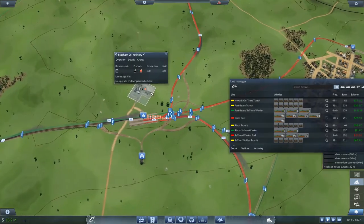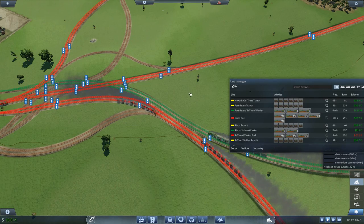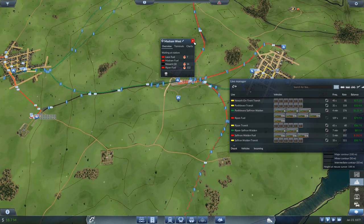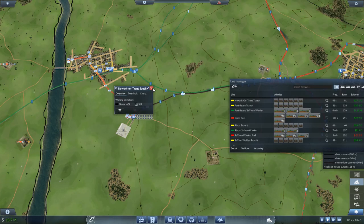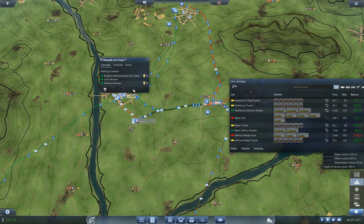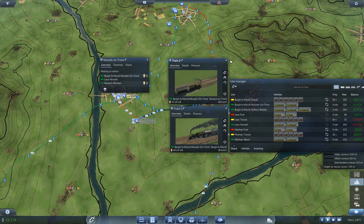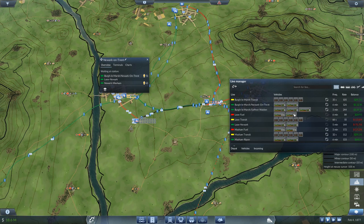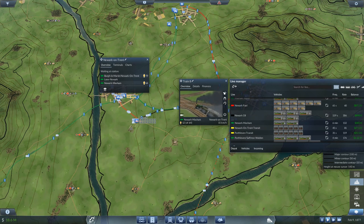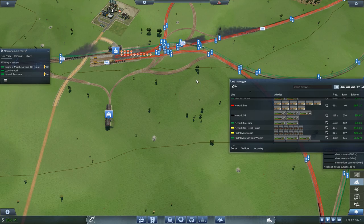Let's go check on this situation — still holding up. These seem to be rolling pretty good. I want to check the timing on them. How much is this going to Rippin? That was actually 200, so it's gone down quite a bit. Okay, that's doing good. Huge amount of people here. Burglar Marsh-Newark — could probably use another train on that line. Newark-Mashem — we seem to be okay. Just too many interchanges, too many trains having to wait.